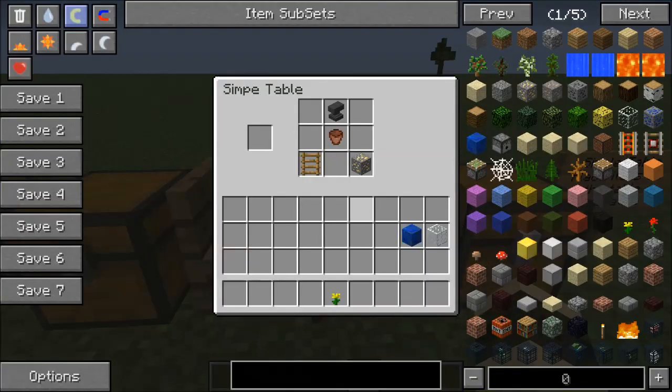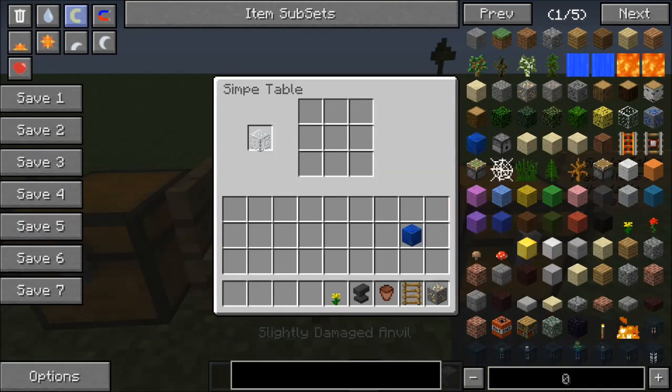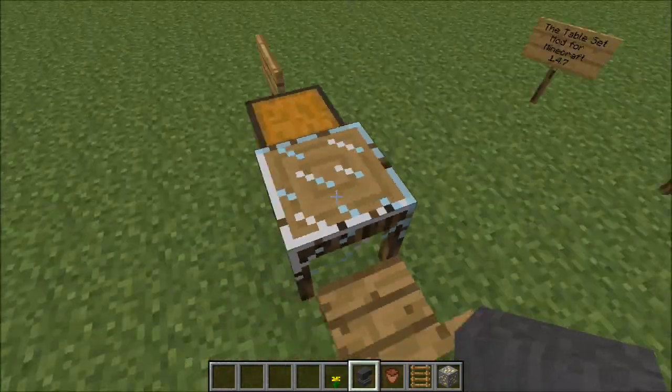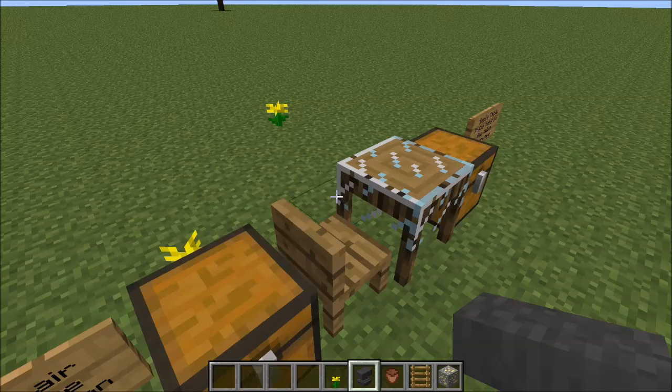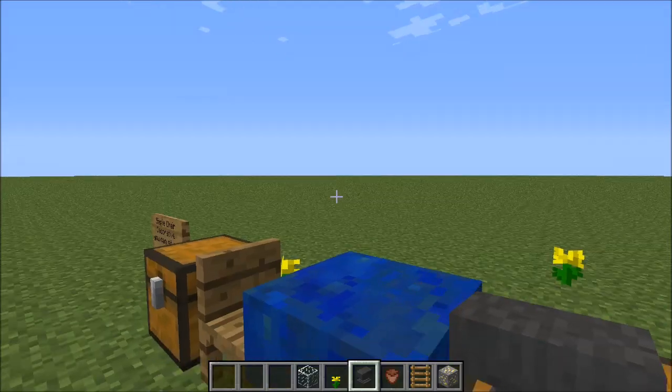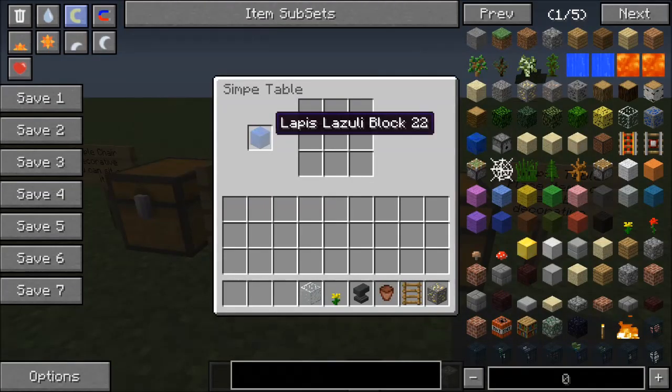Another awesome thing that you can do is place some glass on the table, and look at that — it changes the look of the top of your table. So if you don't like the regular oak look, you can definitely put some glass on there or even lapis lazuli. Any solid block can go on there if you really wanted to.